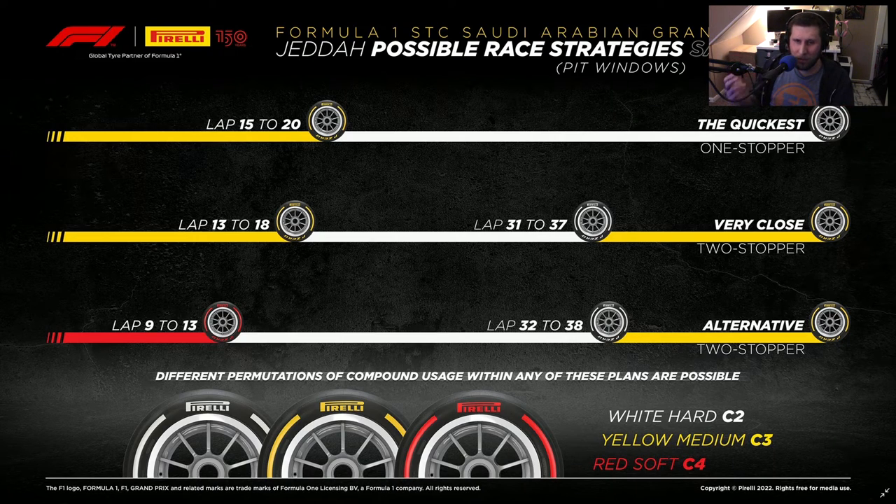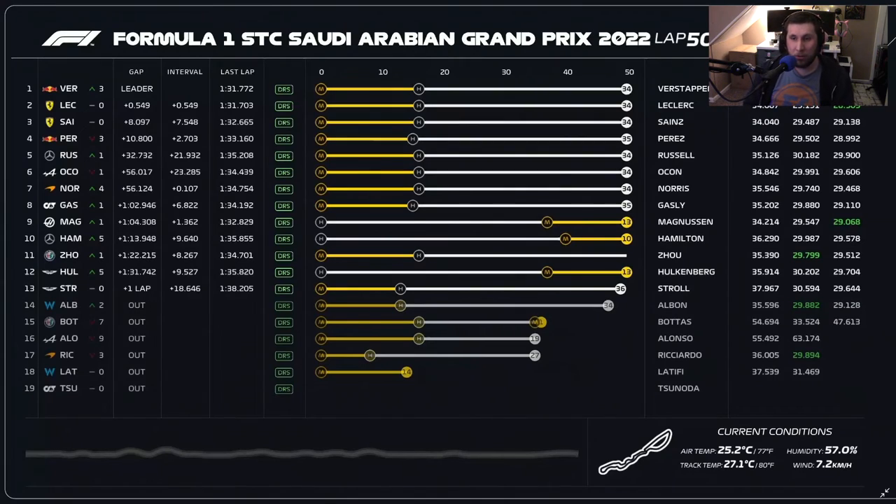For something a bit more outrageous that required planning ahead: starting on soft tires, changing to hards around lap 9 to 13, and then changing back to mediums between laps 32 to 38. Pirelli's mindset was that the majority of the race would be on hards, and then depending on what happened, maybe changing back to mediums at the end. For the most part, that is very similar to what actually happened — at least the first two strategies: the one-stop, then the two-stop with mediums at the end.